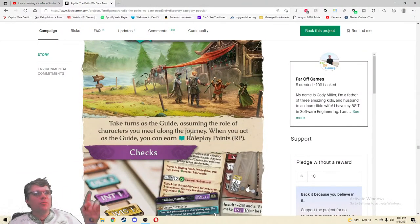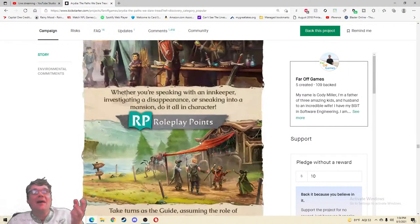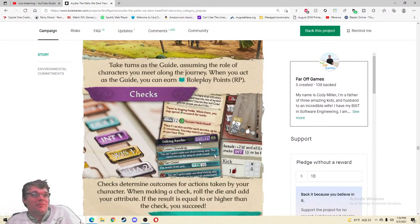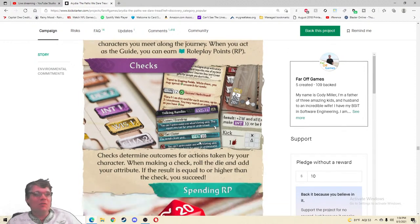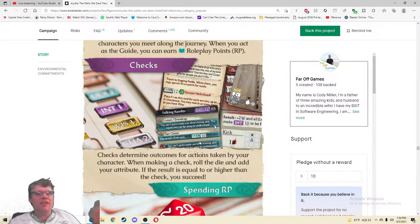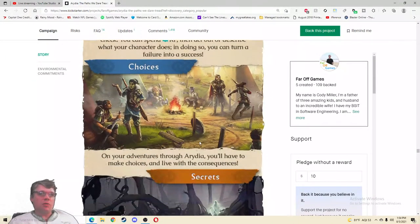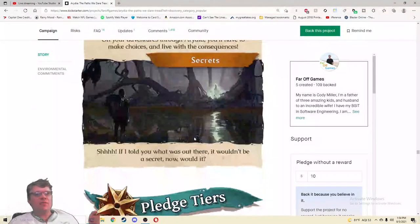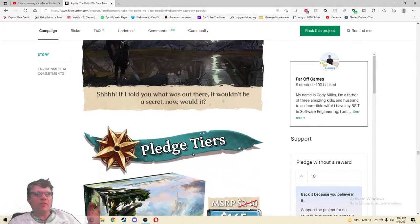You're in exile hoping to earn a pardon and return home. To do so you must earn squills — wooden coins that inhabitants give out for good deeds. Whether you're speaking with an innkeeper, investigating a disappearance, or sneaking into a mansion, do it all in character. Role-play points — worlds are colliding! Take turns as a guide, assuming the role of characters you meet along the journey. When you act as the guide you earn role-play points. Checks determine outcomes — roll the die, add your attributes, and if the result meets or beats the check, you succeed.